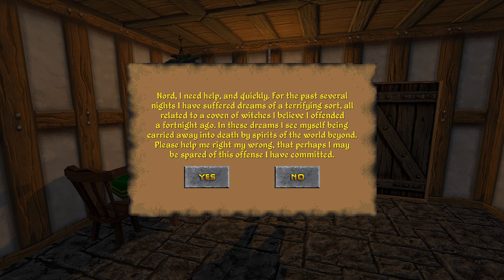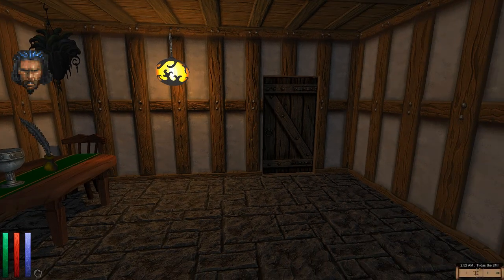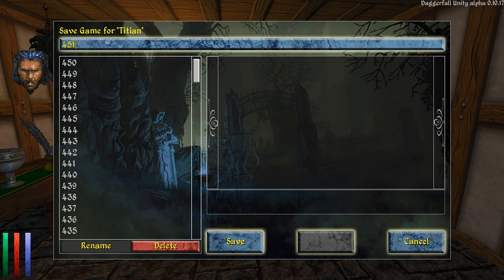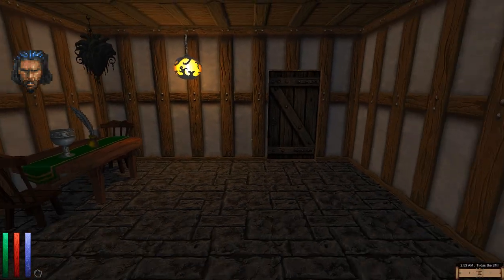Hello, sir. I need help and quickly. For the past several nights I have suffered dreams of a terrifying sort, all related to a coven of witches I believe I offended a fortnight ago. In these dreams I see myself being carried away into death by spirits of the world beyond. Please help me right my wrong, that perhaps I be spared of this offense. Please take me to Masterson Hall to see Victoria Harcroft — if I have any hope of burning disaster, it will be through speaking to her. Well, that's what we'll do next time. For now, we'll save the game — thank you everyone for watching. I hope you enjoyed the Cartographer's Guild quest and the Witch's Coven quest, and next time we'll help this guy out and go to another Witch's Coven. I'll see you all then.